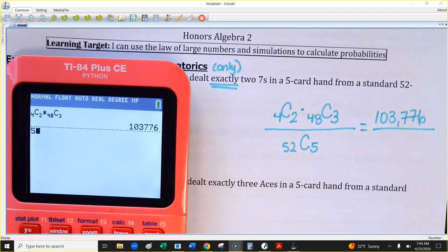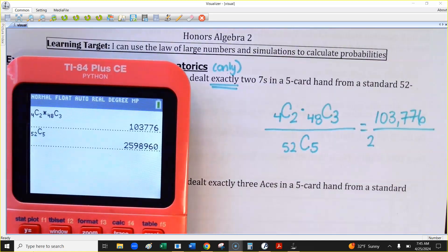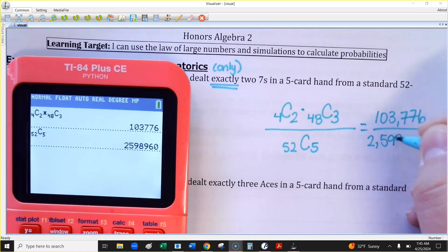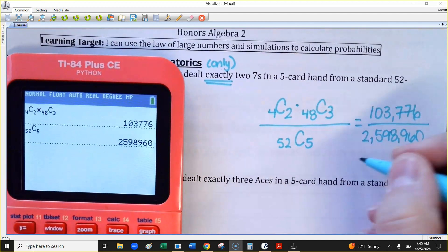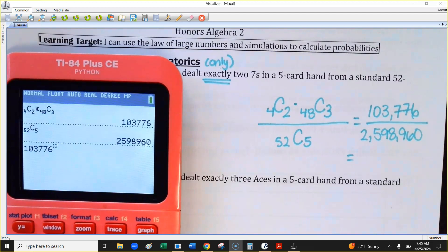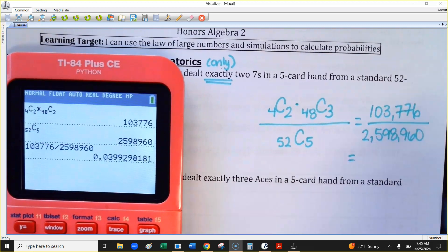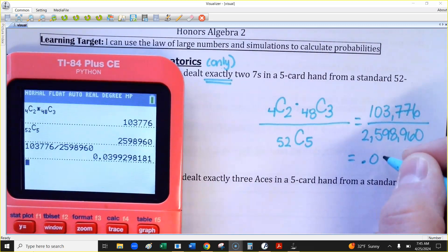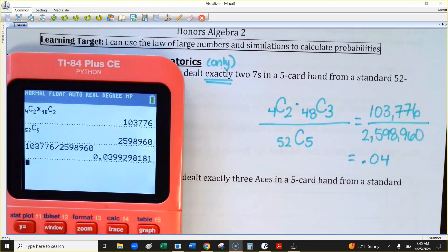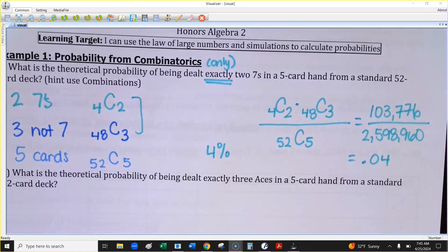On the bottom, 52 choose 5 — just how many five-card hands could we be dealt? This is a much larger number than people think: 2,598,960. All we have to do is divide those two numbers. Rounding to three decimal places, it's 0.04 — that's approximately a 4% chance this would happen if I dealt you five cards.